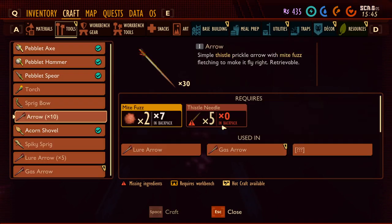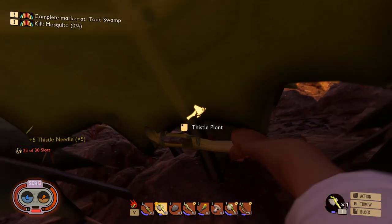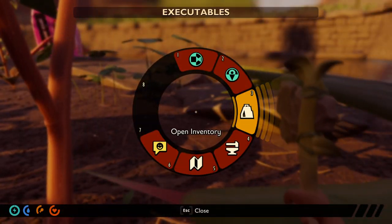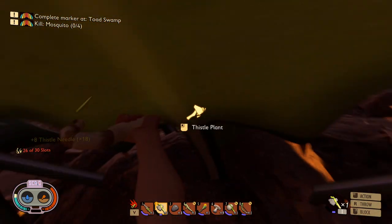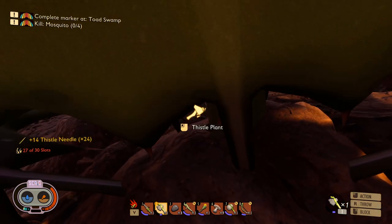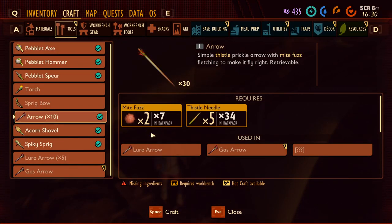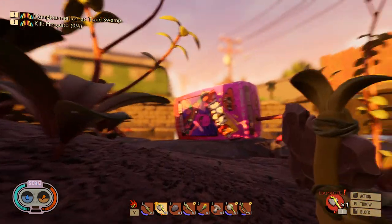We need to make more arrows. To craft them we need thistle needles. A few of you told me that if I want to upgrade my axe to tier 2, I need to kill a ladybug and use something from it. I'm thinking we should go find one. We also need to get the crystal stuff from where the mites are so we can repair items — I've just been making new ones. We have 60 arrows, so let's go find a ladybug.